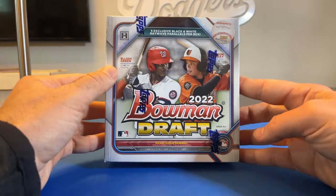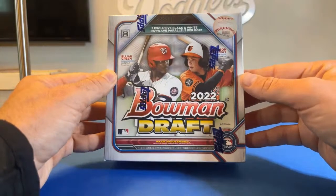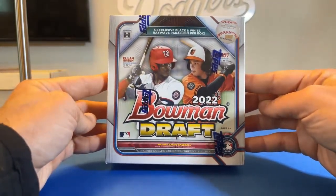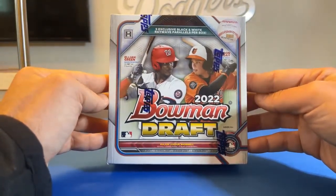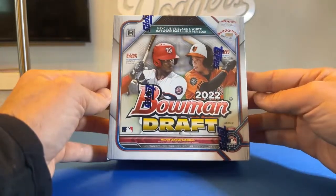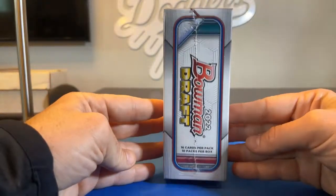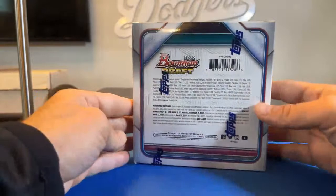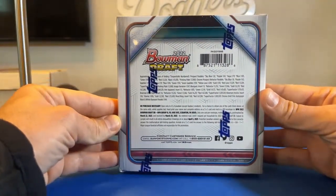We have Elijah Green, Washington Nationals 2022 MLB Draft first round pick, and Jackson Holiday — that's the Orioles' first round pick and Matt Holiday's son on the front. Looks like we're going to get five exclusive black and white Ray Wave parallels per box. Those are always cool. 10 packs per box, 16 cards per pack. We've got the odds on the back here.